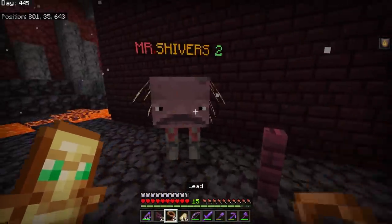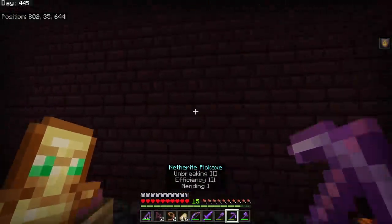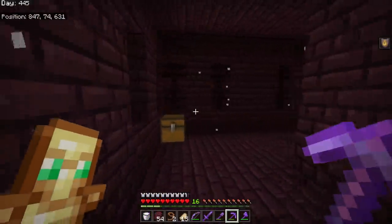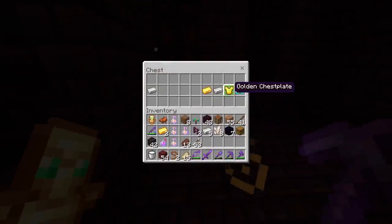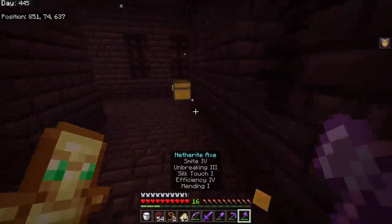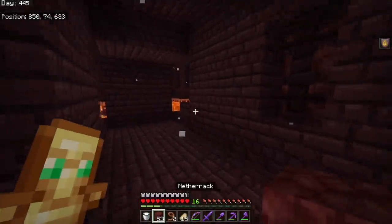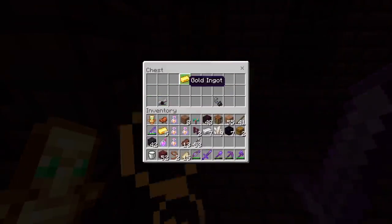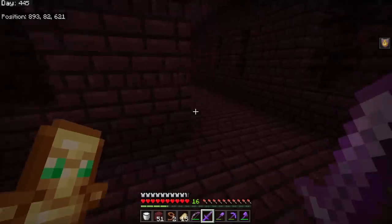With all the gold from the bastion remnants I've started doing more bartering to get obsidian and crying obsidian, and I've mined up a load of cobblestone. Dad's going to kill the Wither! I take the three wither skulls and head into the nether. I make a portal about 180 blocks away from my main one and start building a kind of wither fighting arena.